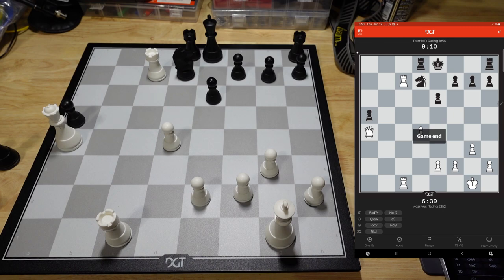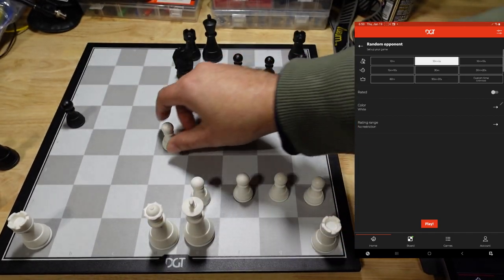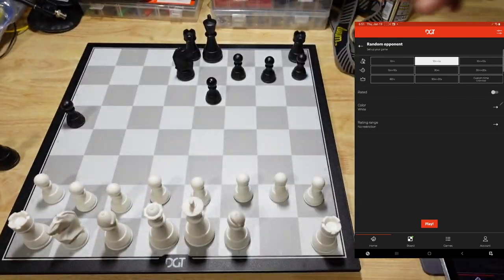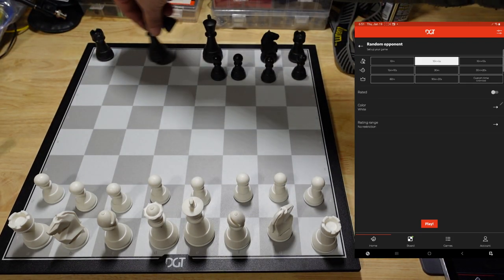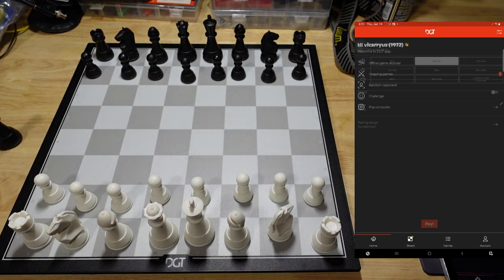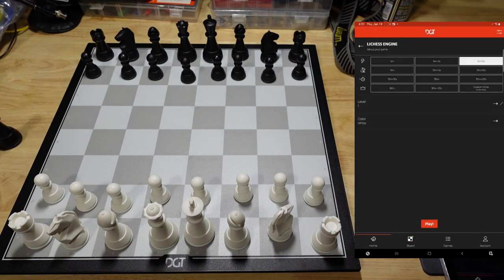Since that game was relatively quick, we'll back up and play a really quick computer game online. I'm just going to play a level one really fast, just to verify that works and see how that goes. Let's set this board back up here. I'll go to play computer. I did play level three earlier, but since I want to hopefully cut the video kind of short, I'll do five-three and hit play.